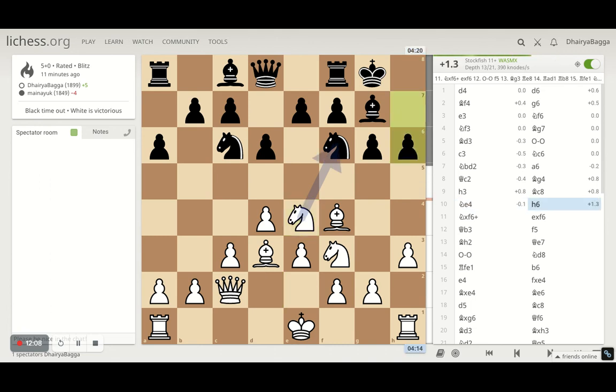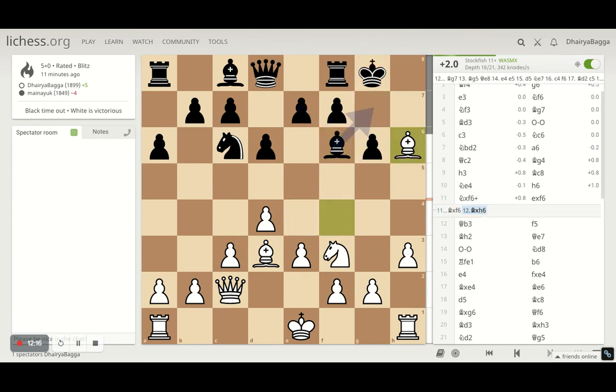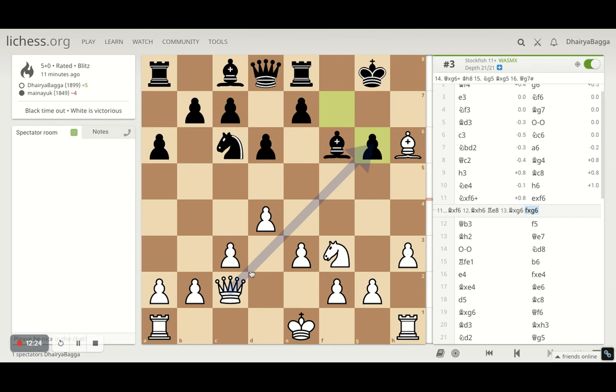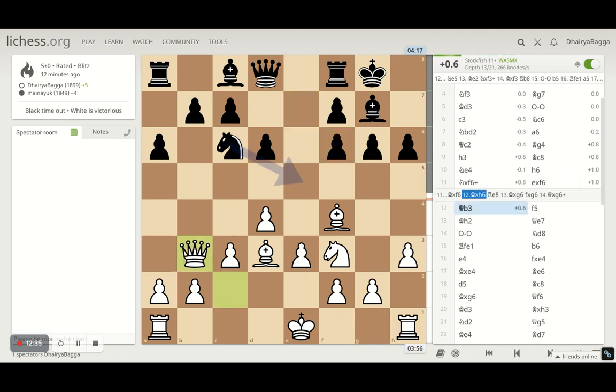I try to exchange the knight — he doesn't, I take on the knight. He has to take with the pawn, because if he takes with the bishop he'll lose the pawn, which is bad for him. If he tries to safeguard, we can take this pawn as well, and this is just going to lose quickly if he blunders — because this cannot be saved. So that was the threat there; it can quickly go wrong if the opponent is not careful. He took with the pawn and I went with queen to b3.